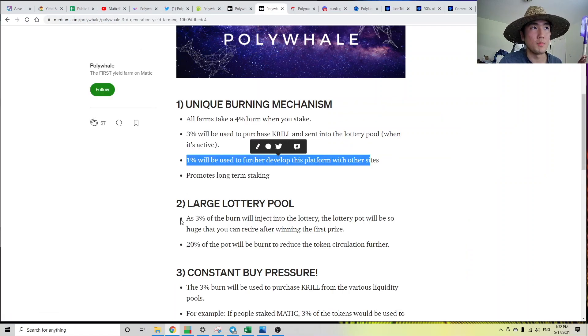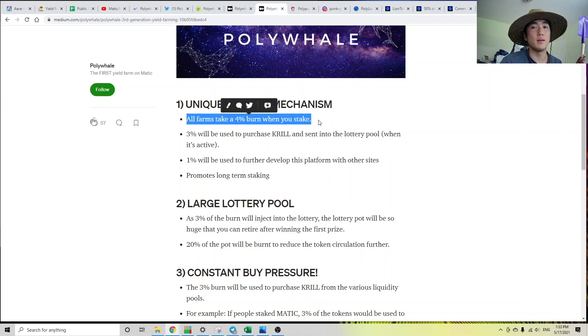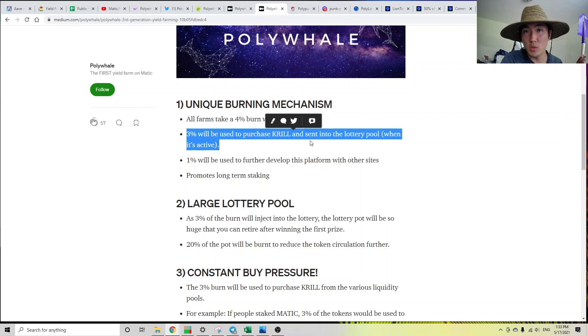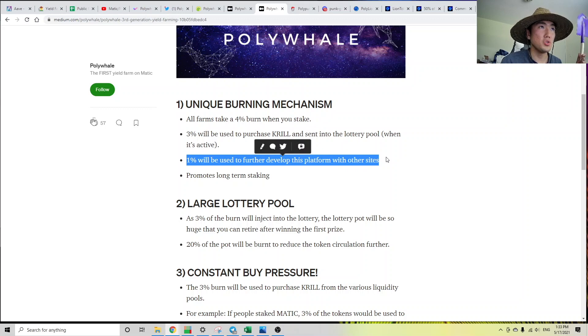So let's go over the tokenomics of how these people make money. All farms roughly take a 4% deposit fee when you stake your assets into these farms. For Polywheel, 3% is going to be used to purchase Quirrell, which is their farming token. This is the buyback mechanism I keep talking about — so as more and more people deposit, there's a constant buying pressure on the price of the token, so you can sell it and buy something you actually want. And 1% of the 4% is going to be used to further develop this platform.